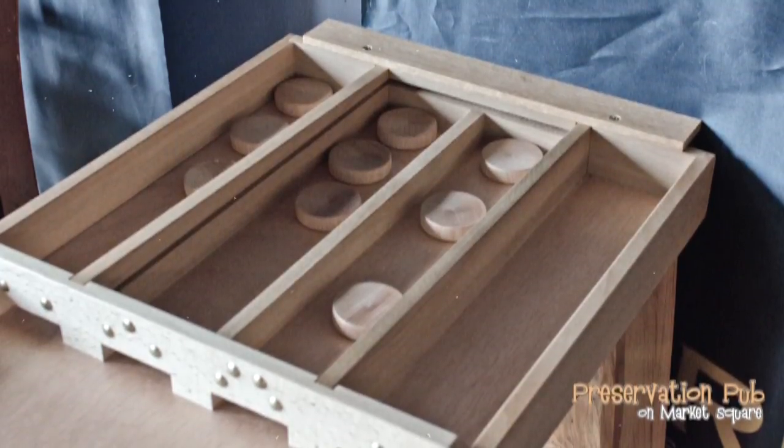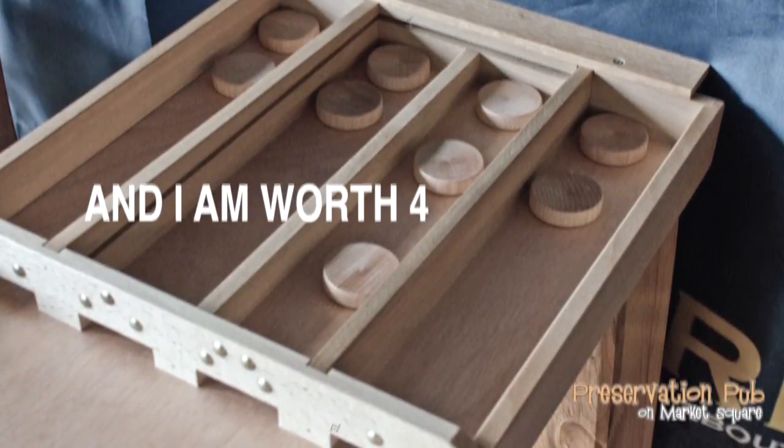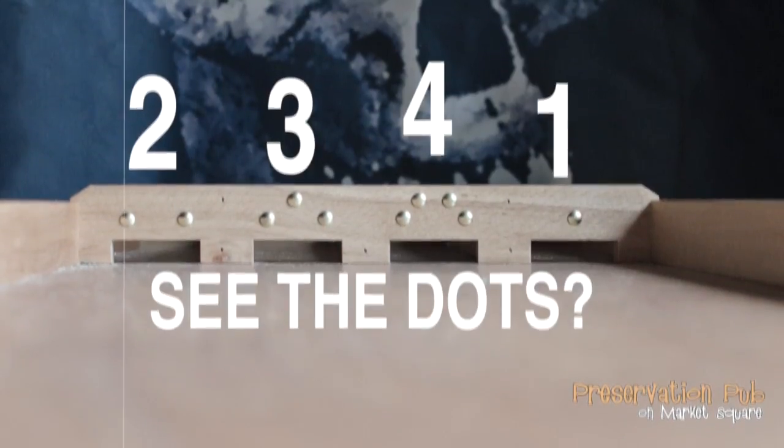Any remaining discs that are not part of a set are then added up per the markers on the gate for each lane. Officially, the lanes are marked 2, 3, 4, and 1 from left to right.